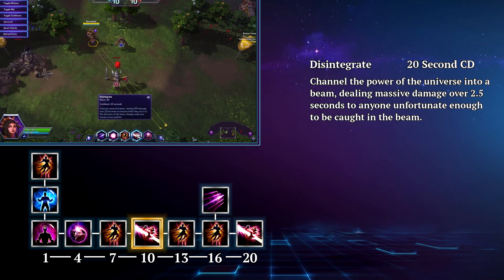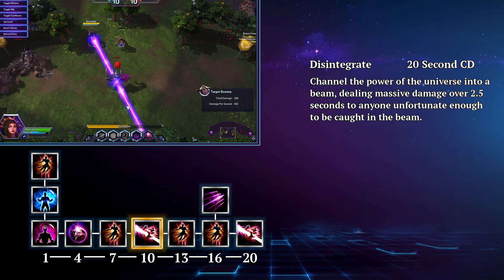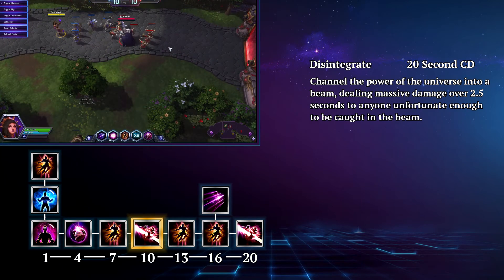For Li Ming's heroic you're going to go with Disintegrate. Wave of Force does good damage and the knockback can be helpful, but when it comes to uncoordinated teams it can cause a lot of problems. Disintegrate on the other hand does a large amount of damage and gains a lot of utility at level 20.